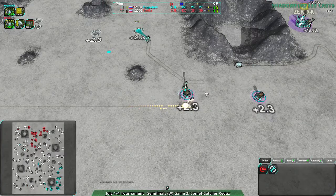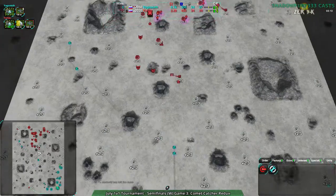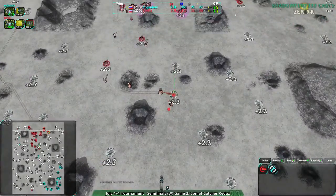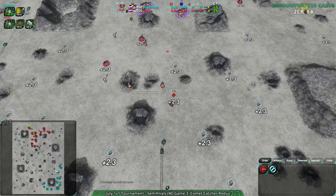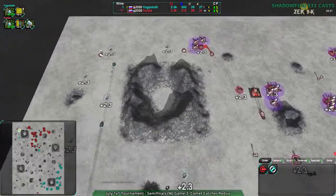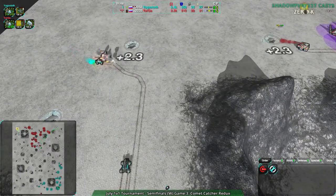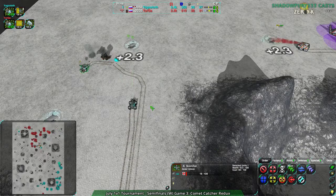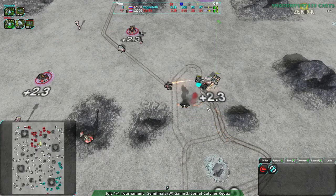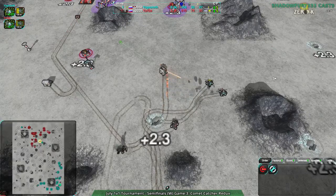Yurga just casing the joint — now they know there is a Lotus there, and they didn't lose much in the process. Yogg's Doth and Yurga are pretty even right now. The harassment should be effective. Move in! And Yogg's Doth comes in to deal with Yurga's forces — the Scorcher actually survived that, well done. Quite a lot of damage coming from Yogg's Doth.